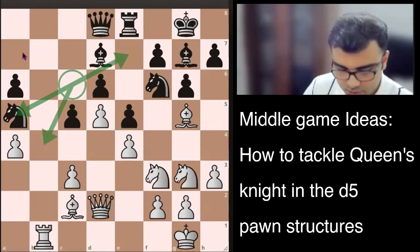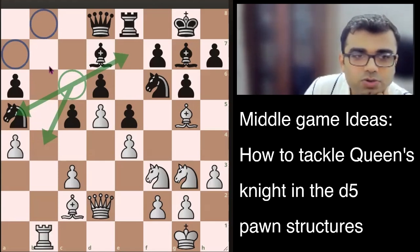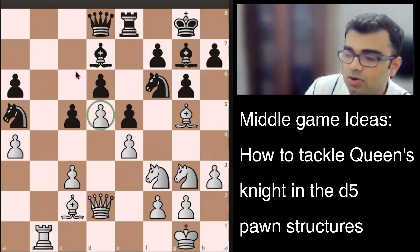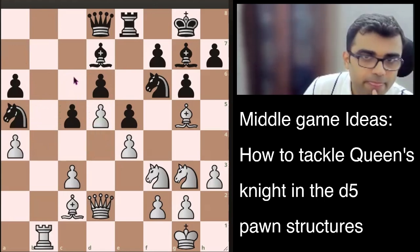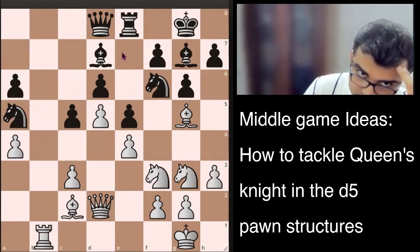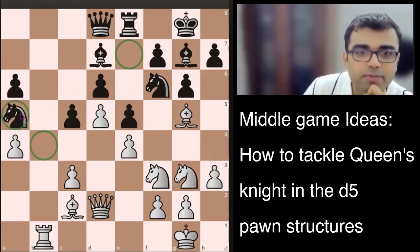There are two other options as well — a7 and b8 — but we wouldn't be considering them. Now, usually what we try to understand is that when you play d5, it's basically this understanding: when you play d5 and the knight stays on the queen side, even if it's staying on the e7 square, or b4 square, or a5 square, the knight is a bad piece. It is going to be a bad piece throughout the game.